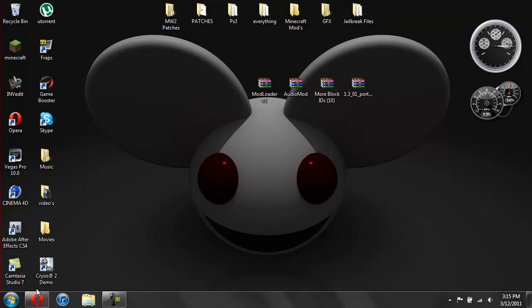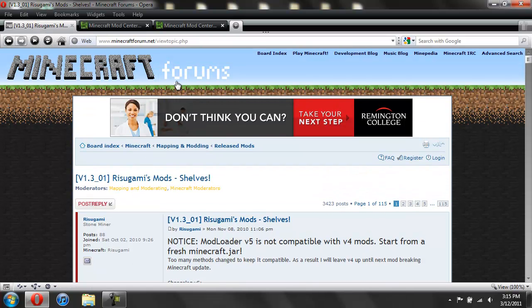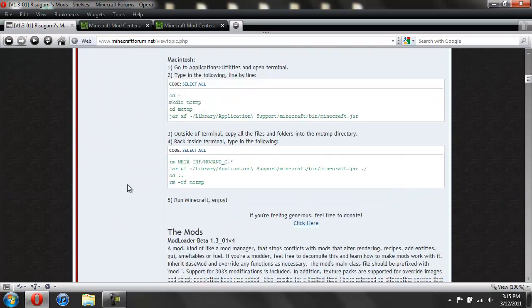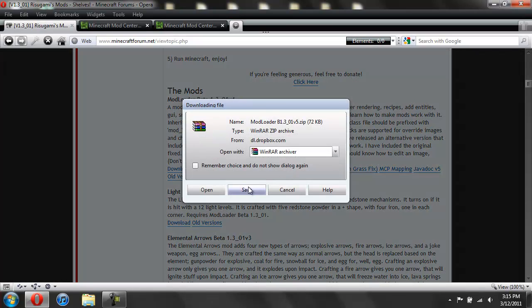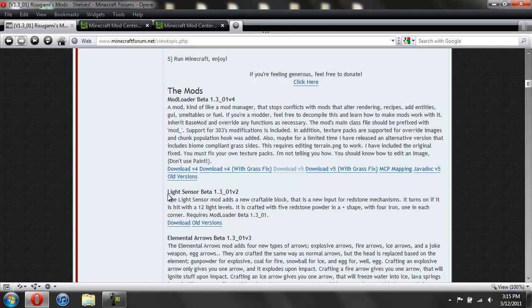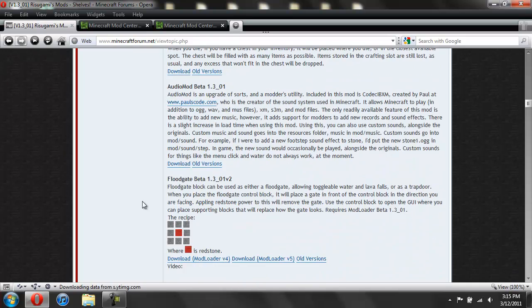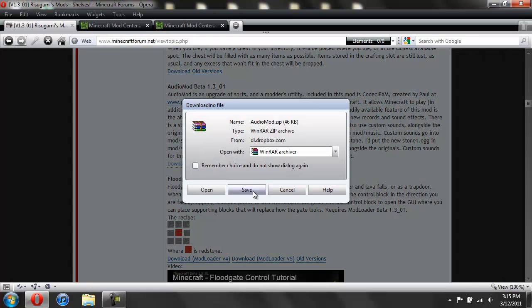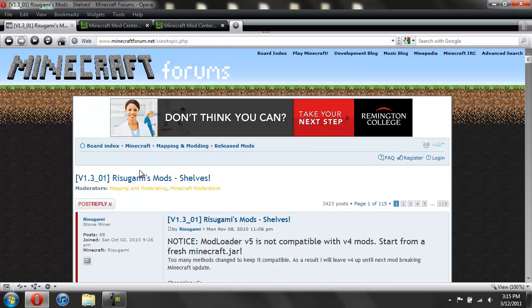Let me show you how to get all of these — I'll give you all the links in the description. To get Mod Loader and Audio Mod, I'll give you a link to this page. You're just going to scroll down until you see the mods, and this is where Mod Loader is going to be. You're going to download V5, just click on that and hit save. Then scroll down until you see Audio Mod and click on download and hit save. That's how to get Mod Loader and the Audio Mod.